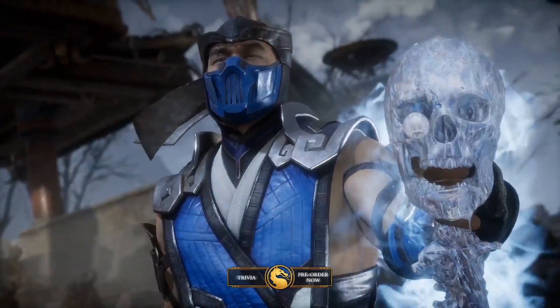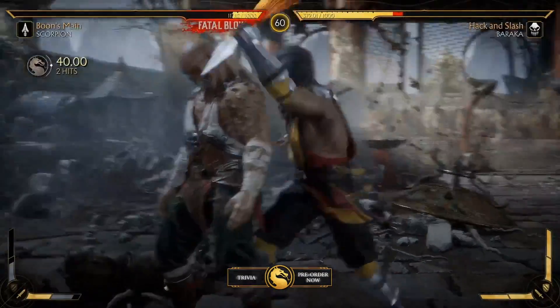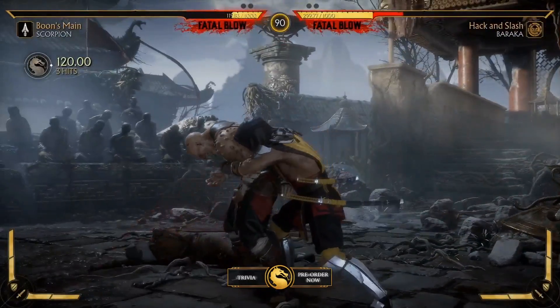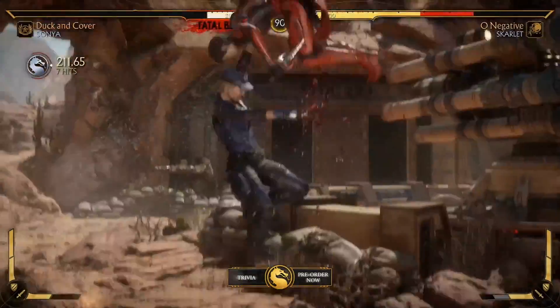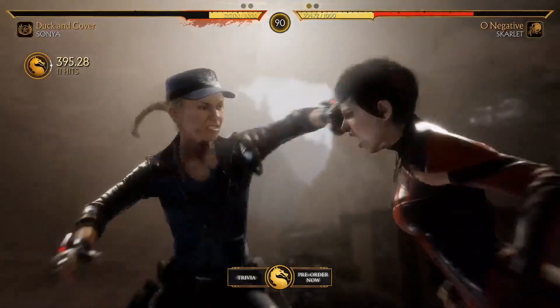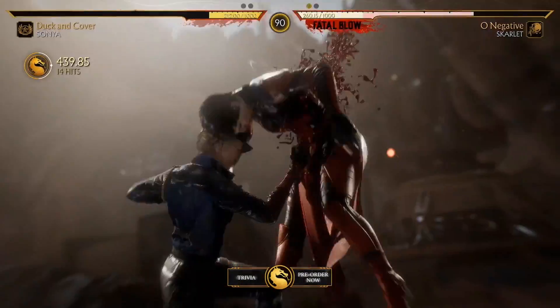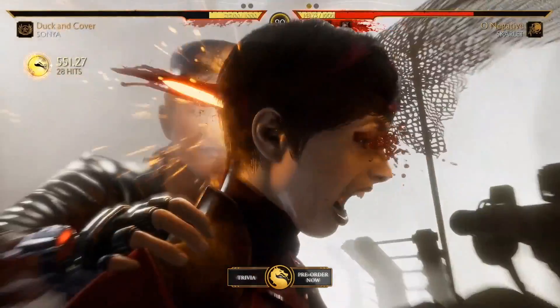The meter for EX moves — the meter you had in Mortal Kombat X where you could fill it out to get your X-Ray combo — this time it is not called X-Ray but it's called Fatal Blow. When your health is low you will see Fatal Blow, so you press left trigger and right trigger to activate it.